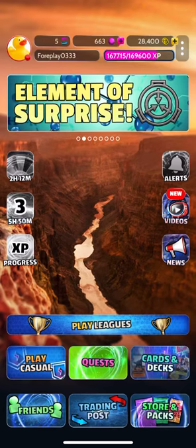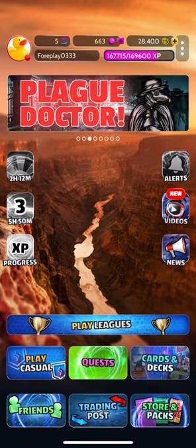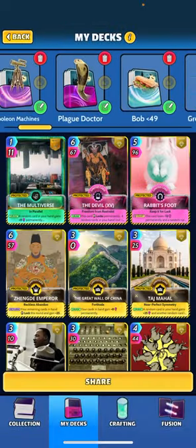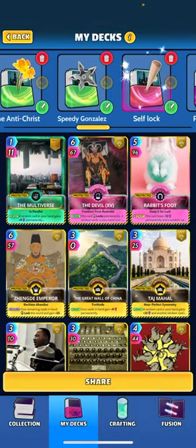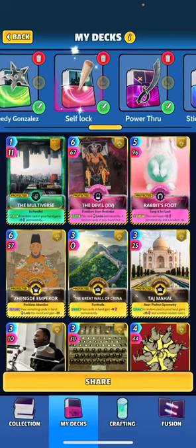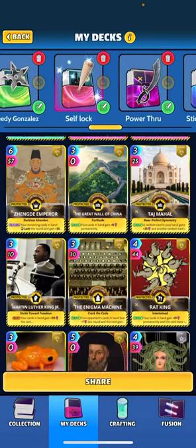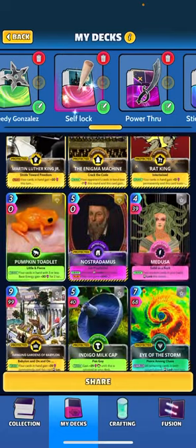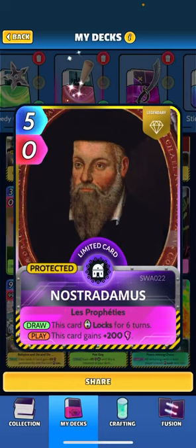I want to go ahead and do one more video tonight. Let's go ahead and showcase a deck on self-locking. This deck is revolving around cards that lock and you're trying to overlock your hand. Cards like Nostradamus who, typically, you can't play him right away because he's locked for six turns.